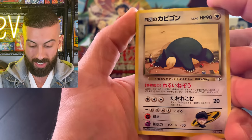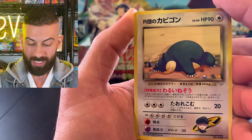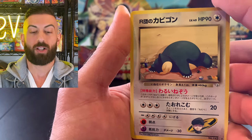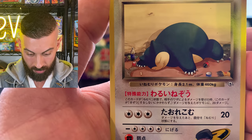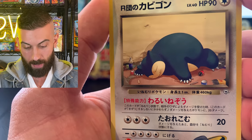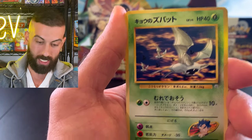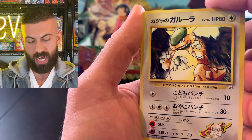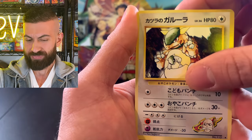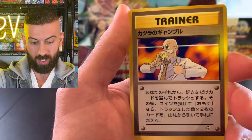We got a Snorlax - a Rocket's Snorlax. I did pull that one already, but this is my favorite non-holo card in this set. The detail in the artwork is really cool - you can see he just kind of passed out after eating all these snacks. That's a cool one to have. Putting that to the side. We got a Zubat, Kangaskhan - not sure if we have that - and Vulpix, my favorite Vulpix artwork right here.